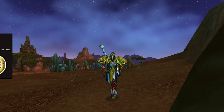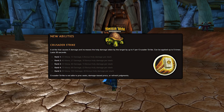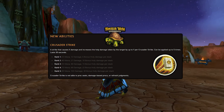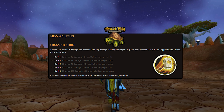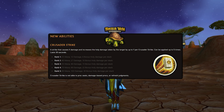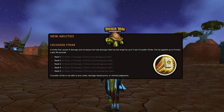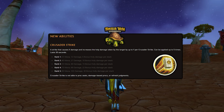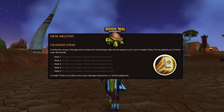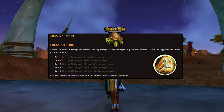For new abilities, we have Crusader Strike. This one is pretty massive and available super early — at level 8 if you're playing Retribution, or any Paladin. This is a strike that causes damage and increases the Holy Damage taken by the target by up to a set amount per Crusader Strike, which can be stacked up to 5 times and lasts for 30 seconds. At Rank 5, you can stack this 5 times, increasing Holy Damage taken by 150.